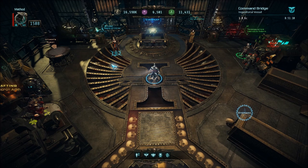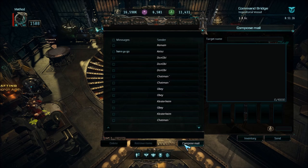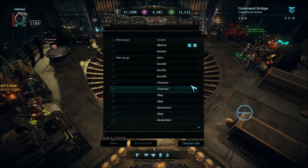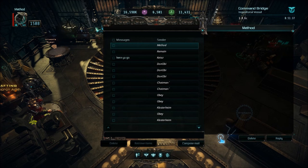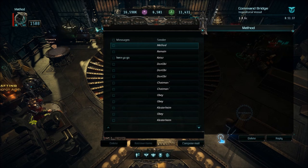It counts as credits earned. To mail yourself, just right-click your portrait, go to messages, compose mail, type in your name, then send yourself however many credits. The credits will be taken away and then you'll get a mail from yourself.